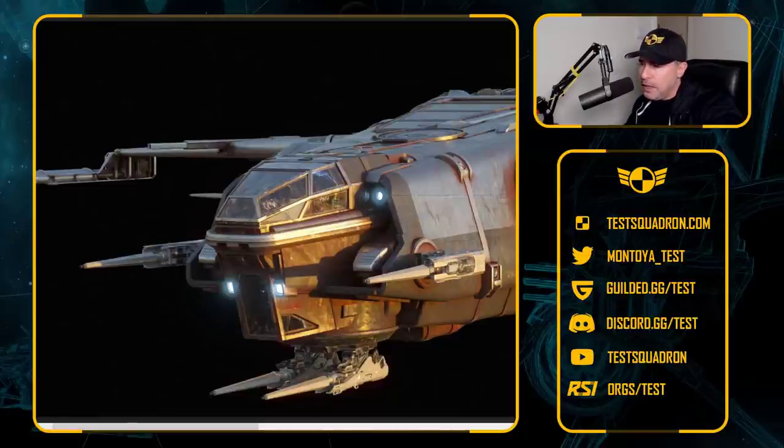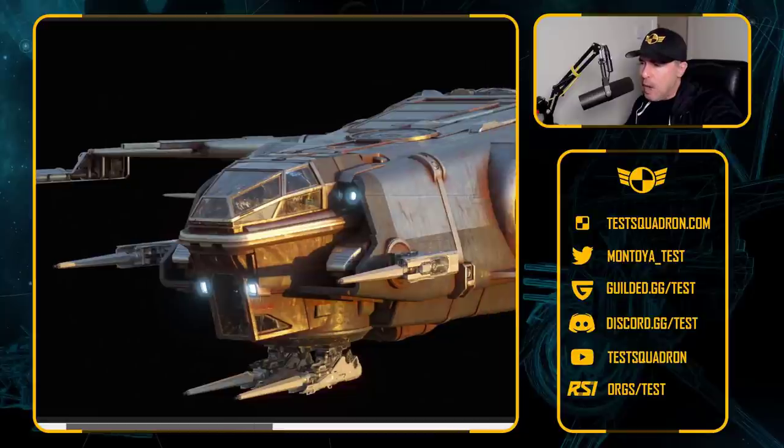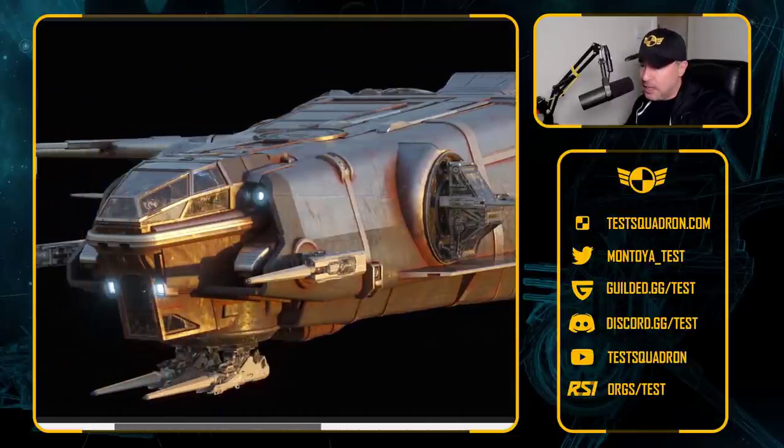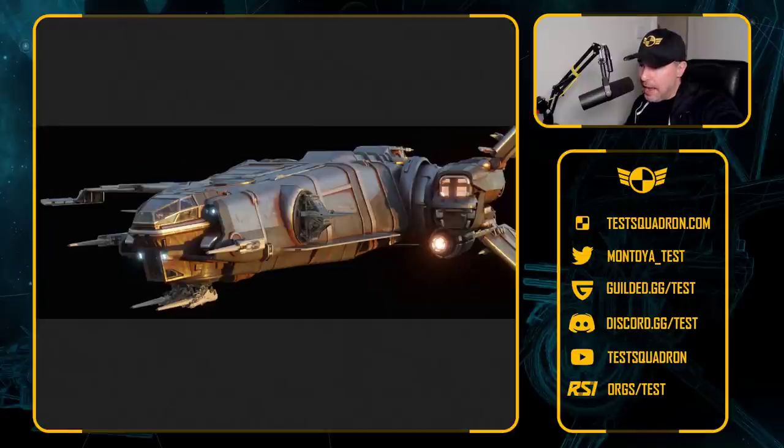One, two, three, four front-facing weapons just in the cockpit, another two on the wings — six front-facing weapons, size fours I believe. And this thing is going to put out a ton of DPS, more so than the Constellation. And this isn't even a gunship.